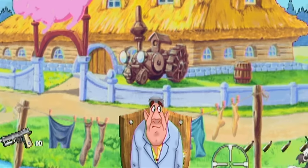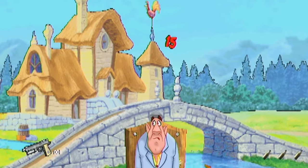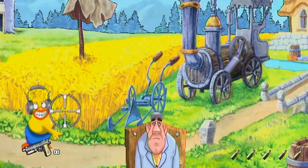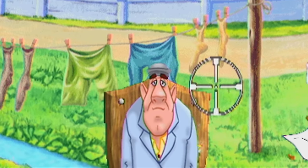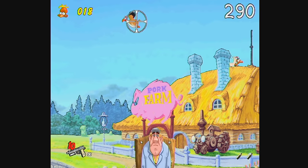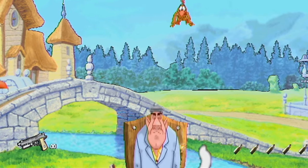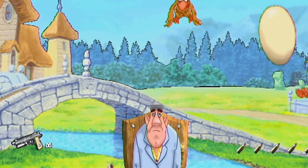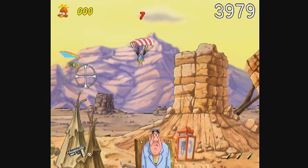One of the glaringly bad animated bits in arcade mode is the farmer at the bottom of the screen. At first, we thought this did absolutely nothing except emote poorly. Shoot a chicken and you'll chuckle, or shoot a chicken and you'll do nothing. Turns out this farmer is actually your health bar — more specifically, the wood behind him. See that barely visible line being carved into the wood? That's how much damage you've taken.